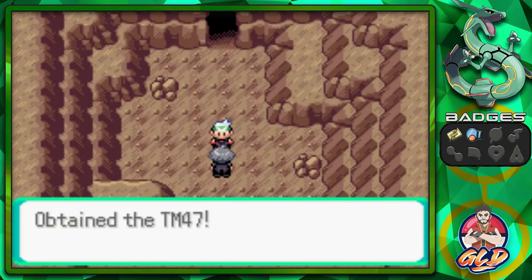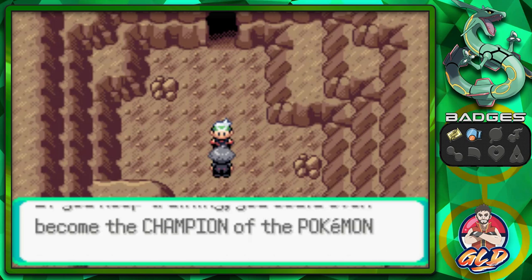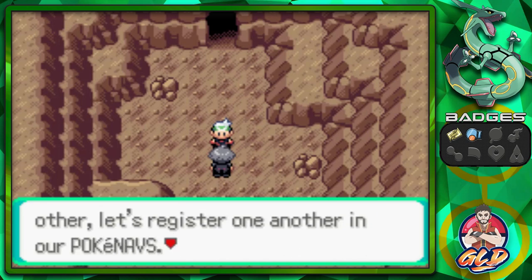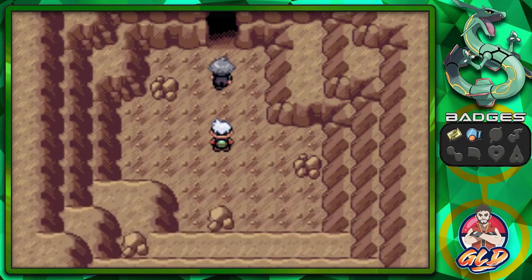'Your Pokemon appear quite capable. If you keep training, you could even become champion of the Pokemon League one day.' Since we've gotten to know each other, let's register one another in our PokéNavs. And there we go — got another phone number. 'Now I've got to hurry along.' Okay, see you Steven.